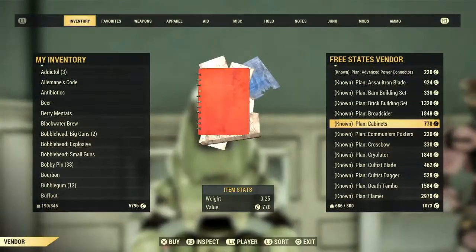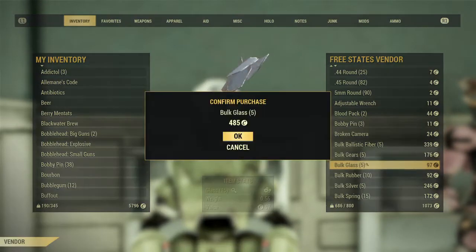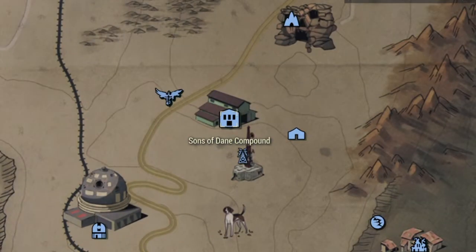I think my charisma is only like level 6, so keep that in mind. After White Springs, we're going to check out another familiar spot and that's going to be the Sons of Dane's Compound.